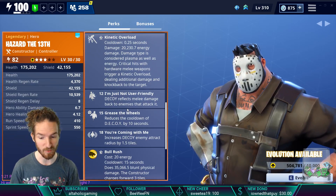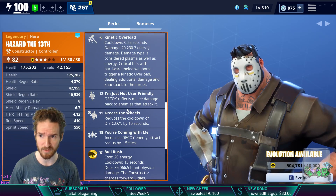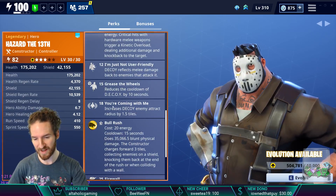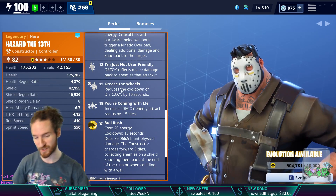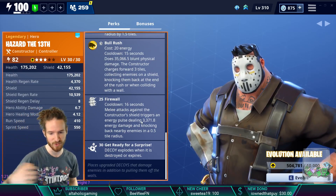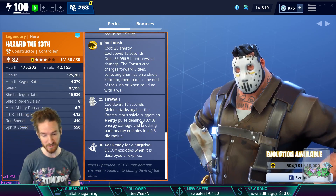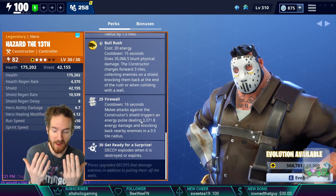I'm not super user-friendly with decoy — I should do a Controller video if I haven't already, because now I'm curious about the stun and the reflected damage amounts. Grease the Wheels at level 15 reduces the cooldown of Decoy by 10 seconds, making it more readily available. At level 18, You're Coming With Me increases the decoy's enemy attract radius to basically a massive circle. At level 25, Firewall: melee attacks against the constructor's shield — you must have shield, not just health — trigger an AOE blast of energy damage that knocks back enemies in a 0.5 tile radius, on a 16-second cooldown.